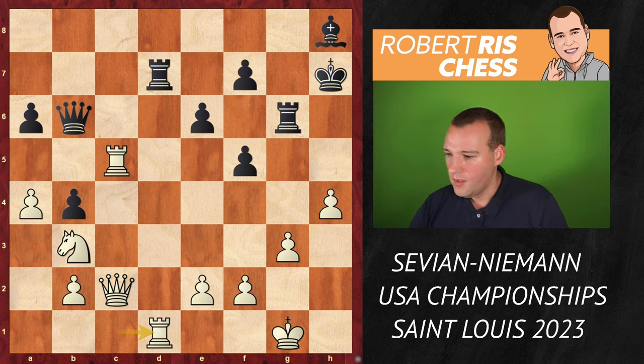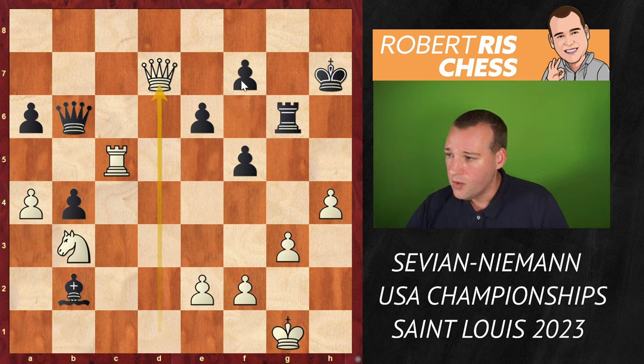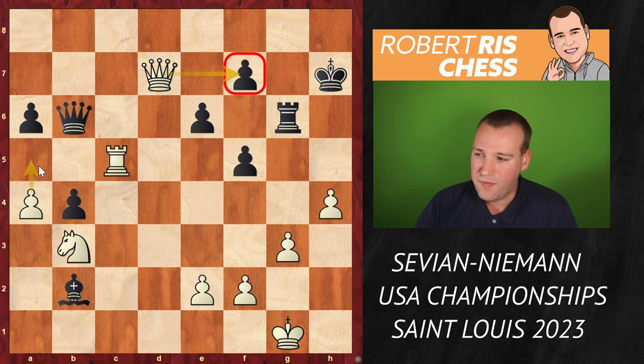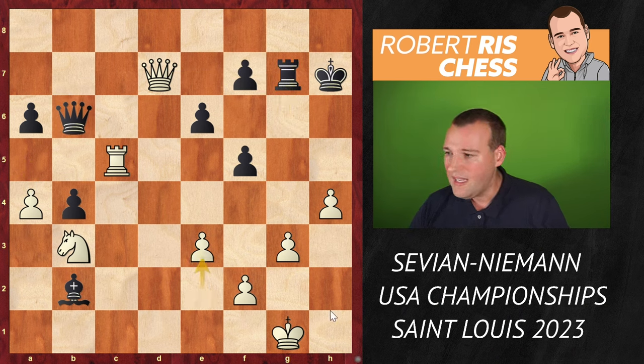There followed rook D1, going for the exchange of rooks — very interesting, but you're giving back the pawn as the pawn on B2 can now be taken by the bishop. White's idea was to enter with the queen on D7 to attack the pawn on F7, which is incredibly dangerous, even with plans of playing A5 next. Rook G7 played, and first the move E3 — a solid move to close this diagonal. No rook takes G3 tricks anytime soon.